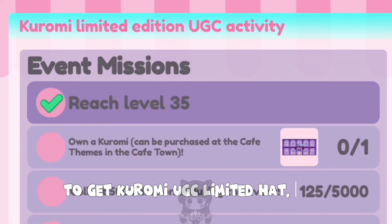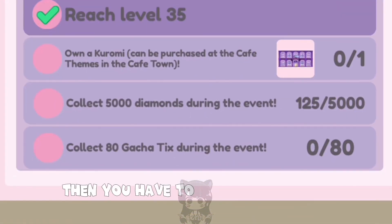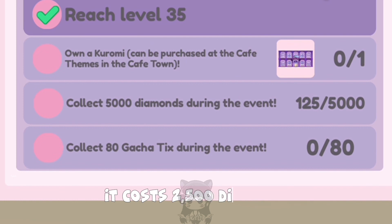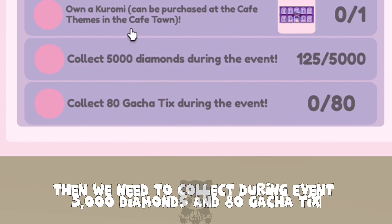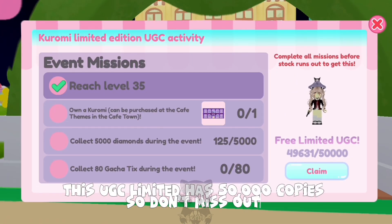To get the Kuromi UGC limited hat, you need to reach level 35 in this game. Then you have to purchase the Kuromi floor part in cafe themes, which costs 2500 diamonds. Then you need to collect during the event 5000 diamonds and 80 gacha ticks. This UGC limited has 50,000 copies, so don't miss out.